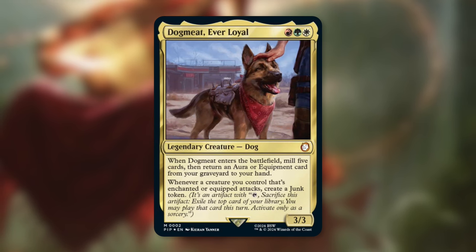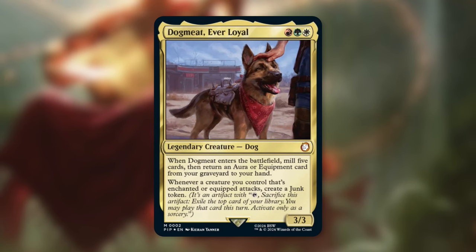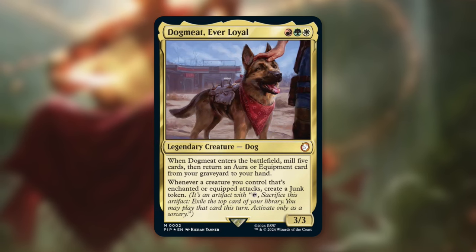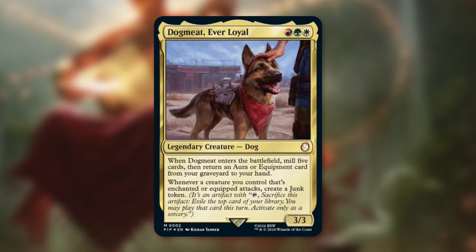There are so many crazy things happening. I can't remember if Junk tokens are already a thing - I don't think they are, so they're probably new to Fallout, which makes sense. A Junk token is an artifact with: tap, sacrifice this artifact - exile the top card of your library, and you may play that card this turn. Activate only as a sorcery. Essentially, that's impulse draw, which is pretty fantastic.